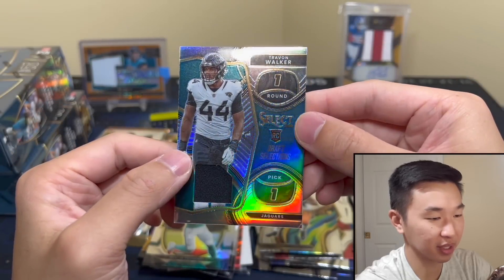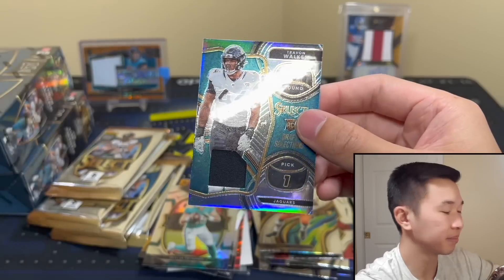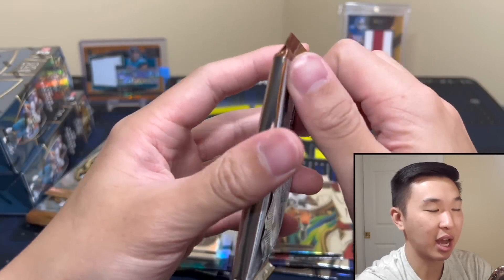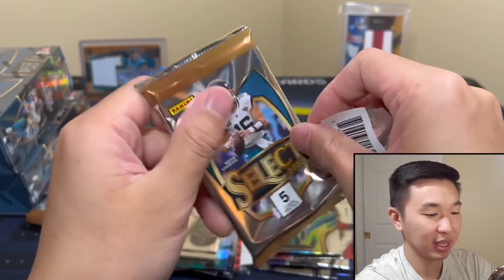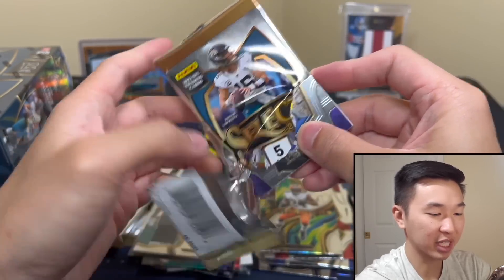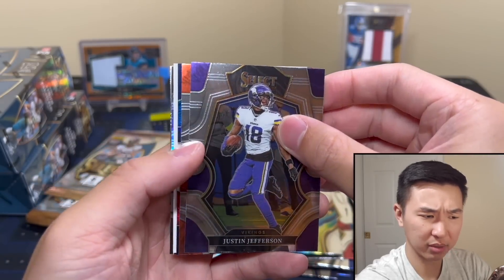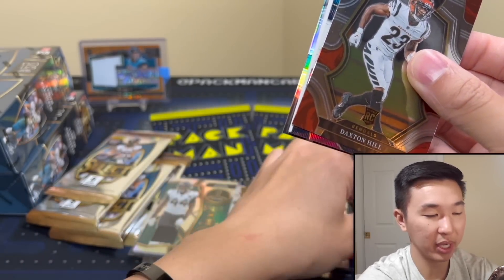Trayvon Walker Draft Selections — a lot of Trayvon Walker today. I wish it was Sauce if we're going defense — Sauce was first-team All-Pro as a rookie. Next pack — come on.